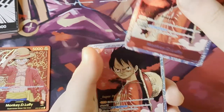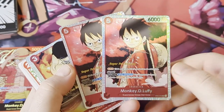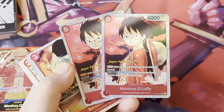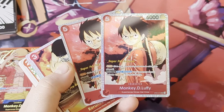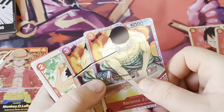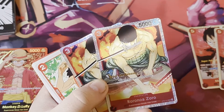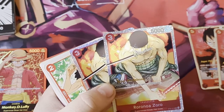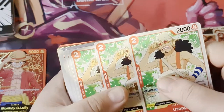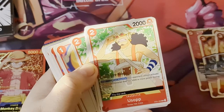You get two copies of the SR Rush Luffy. Much like Digimon, this card can attack on the turn that it's played, and when you give it two DON cards you get the special effect that when attacking your opponent cannot activate blocker - so this is a good finisher for game. You have two copies of Roronoa Zoro, which doesn't have rush but on giving it a DON it gets an additional 1K power, so you can make it up to 7K. You get two of those.